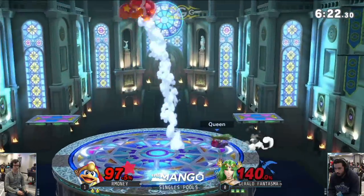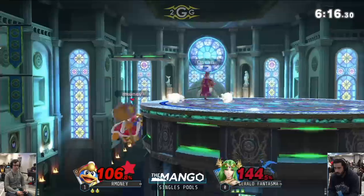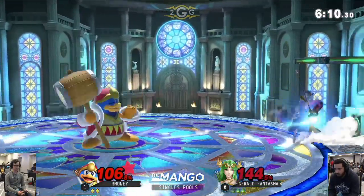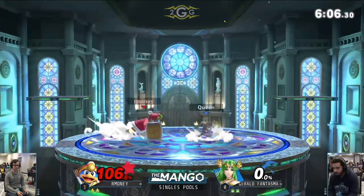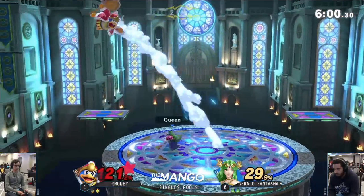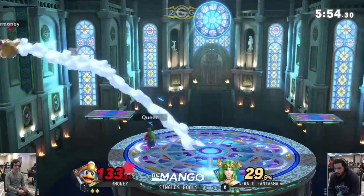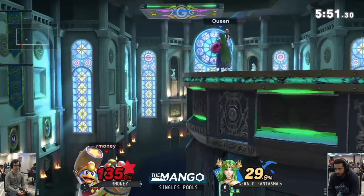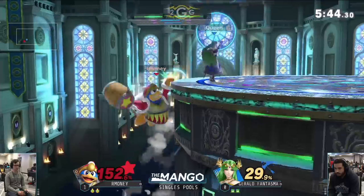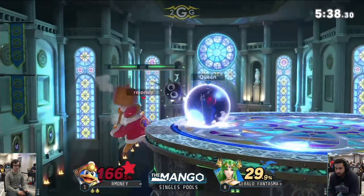We're looking at a potential last stock situation for Our Money if Gerald can get the stock real soon. This is a complete 180 from what happened in game one — Palatina is making all the difference. He does not go for the reverse Blaster rush, tries to go for that forward air but not quite gonna hit. That's a big punish — he accidentally smashed instead of tilting the explosive flame. Just out of shield, the nair is doing such a good job against a big body like DDD — catches him every time. Palatina catching DDD from behind, launching forward.